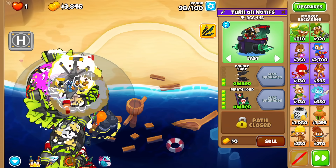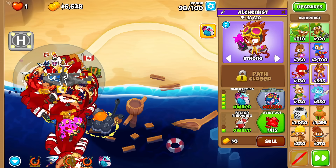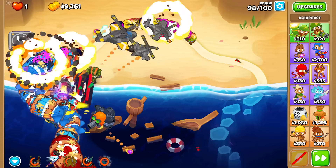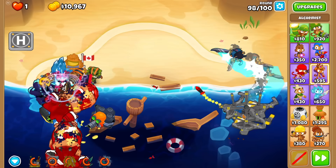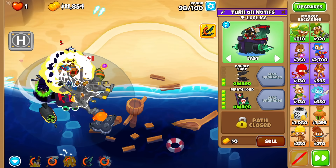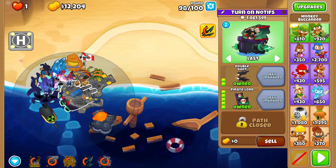Doesn't Power Lord hit both sides like this? Oh my god, is that broken? I may have discovered an OP combo — making use of both sides. This is clean, is it not? All I did was just not move the totem, and I got double DPS from Pirate Lord. I don't think you can go wrong with the Nerd Spike Storm. Please don't die to round 99. I beg of you.